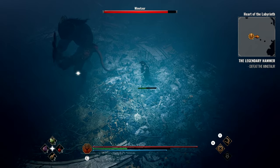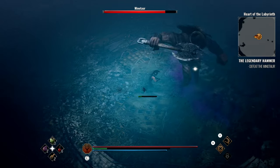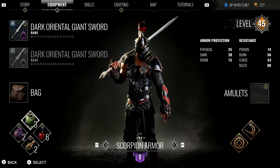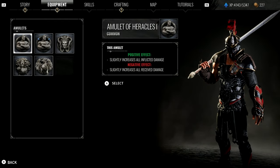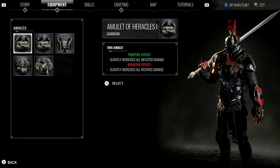Let's see how the Amulets work in practice during combat against demanding opponents. In this fight, the opponent is strong, so we choose the Amulet of Heracles. This Amulet increases the damage dealt by Achilles, but also raises the damage he receives.